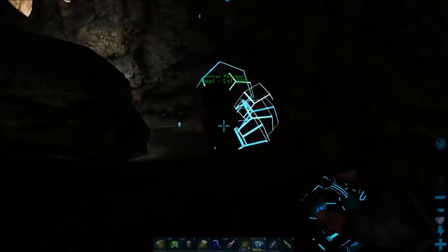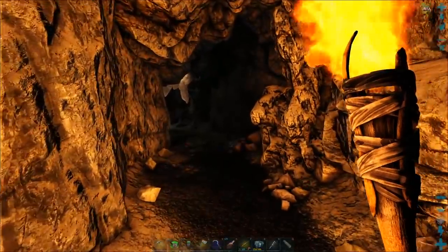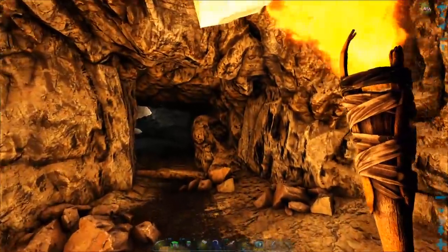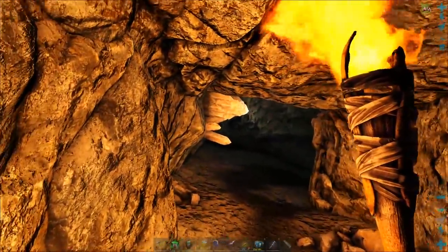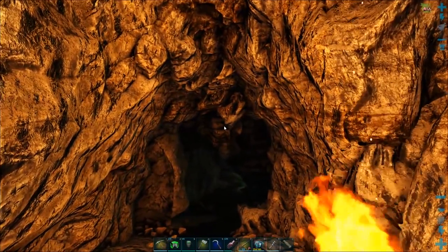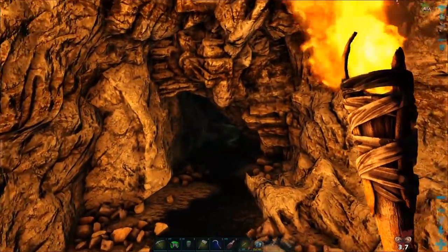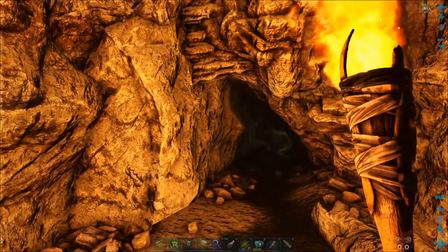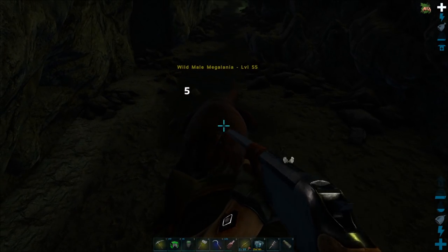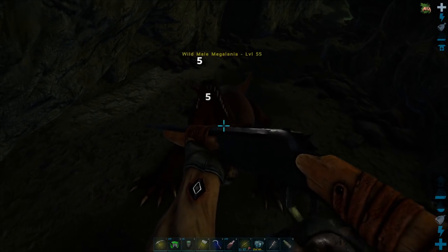We have a thylacoleo — let's use said thylacoleo. One of the easiest ways of actually getting down inside of here and being able to find one is you come down in like this, and if there is one close and you have a thylacoleo, you can just say bonsai and see if anything comes and gets you. Because the rare flower will make everything around you — yep, there's one right there. Since we have our thylacoleo, we can just let the thylacoleo tank it while we knock it out. That's the best method of doing it.